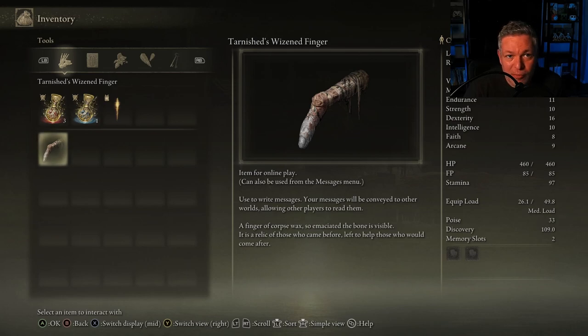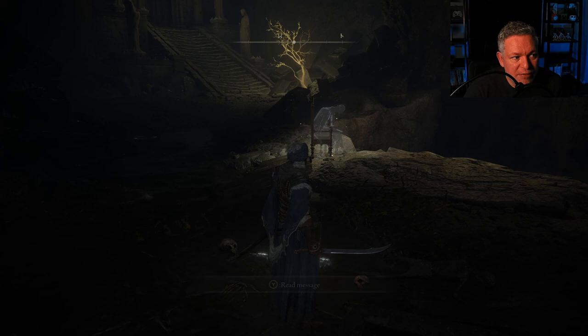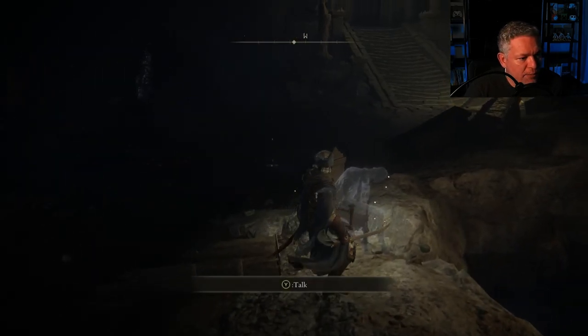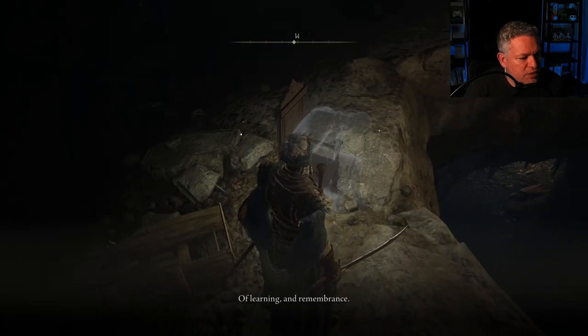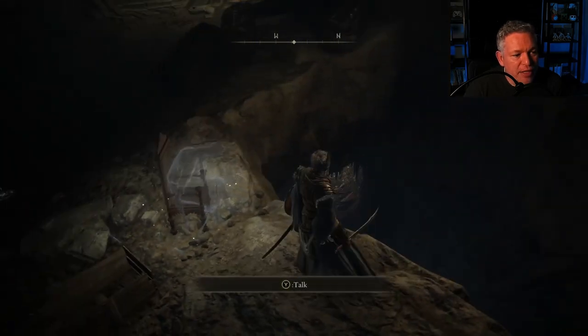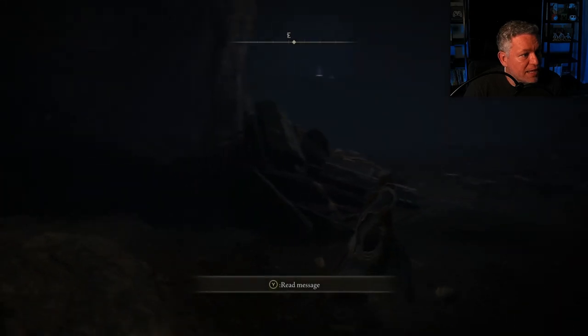Currently I'm not playing in network mode, so we don't see other players' messages. There's another message here: 'The Cave of Knowledge lies below.' There will be some pop-ups until we get out of here. There's a ghost that encourages us to go over the cliff and take a short tutorial — I'm not going to do that because I want to focus on gameplay.